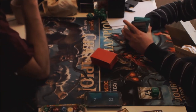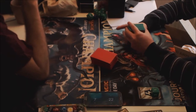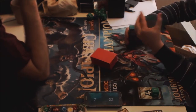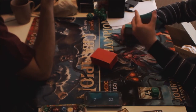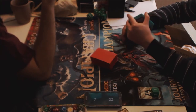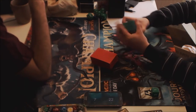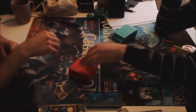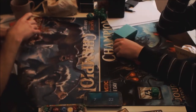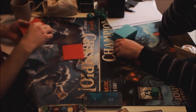I expect this to be kind of a tempo format again, where aggro is still around. That means instead of a second Tracker, I'm just gonna add a second Rhonas, and maybe a second Tracker in the sideboard or something like that. I do love Declaration, much more. There's a chance I should be running a Stasis Snare in this deck, or in the sideboard perhaps.